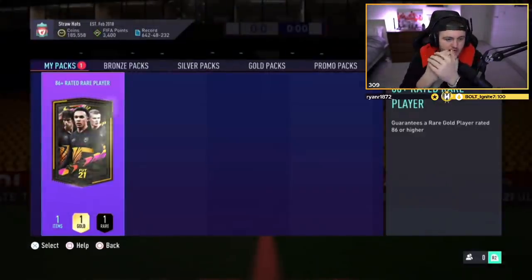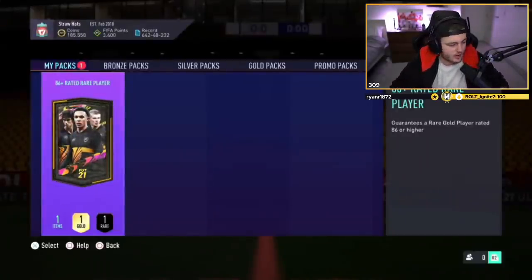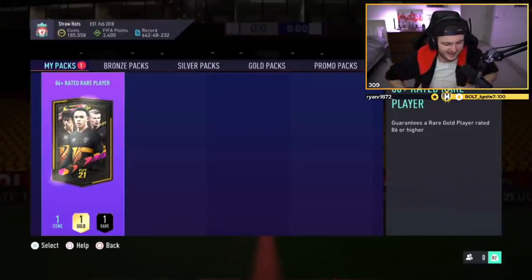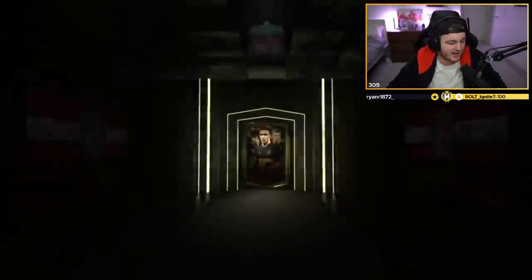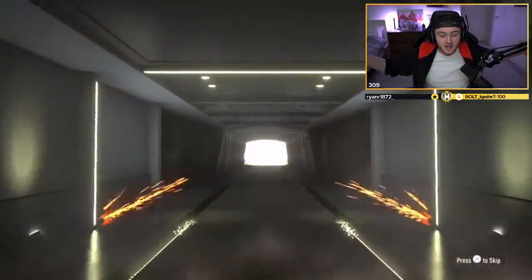Next 86-plus rated player. Are we going to see a big walkout today or a big special card? We're wearing our Man United-themed dressing gown right now. Headliners Bruno, I guess — come on EA. Headliners! No way!